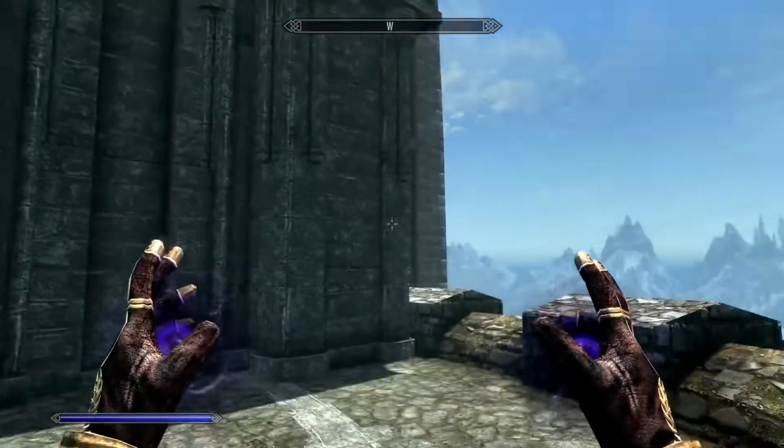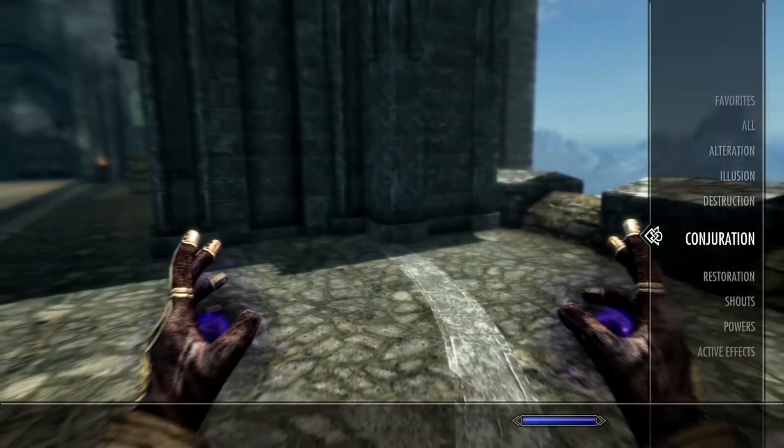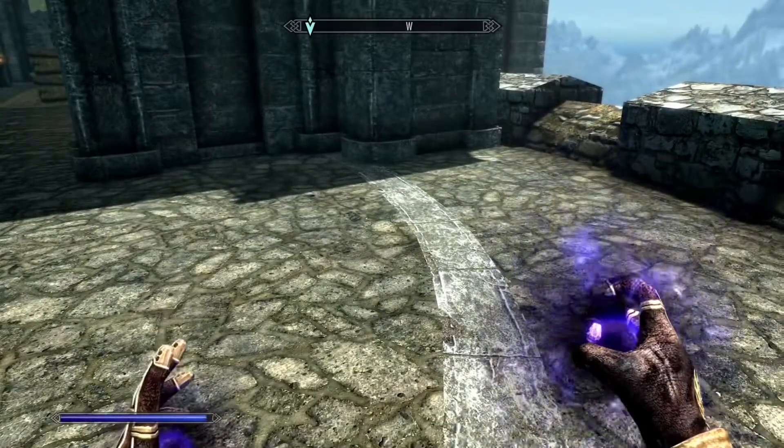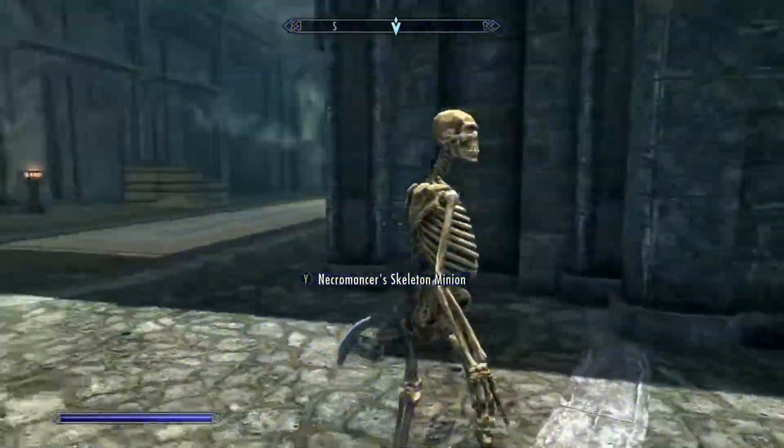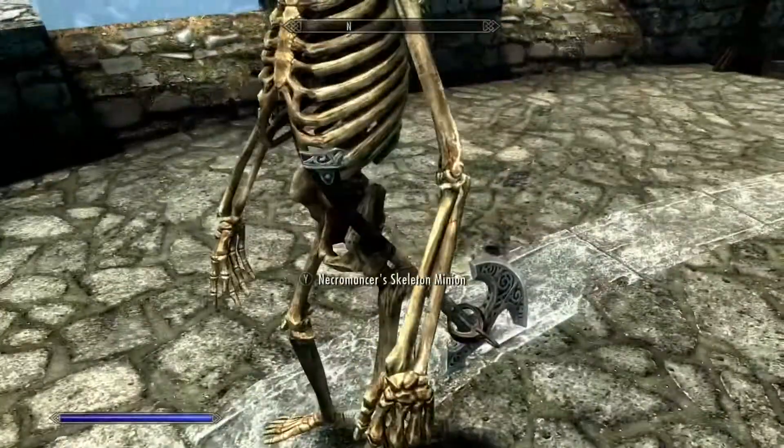The Skeleton Minion has the lowest cost out of all these new spells, and it's a pretty bland one. It's just a skeleton that has a steel axe and an iron shield — nothing more to say about it. It's really what it looks like.